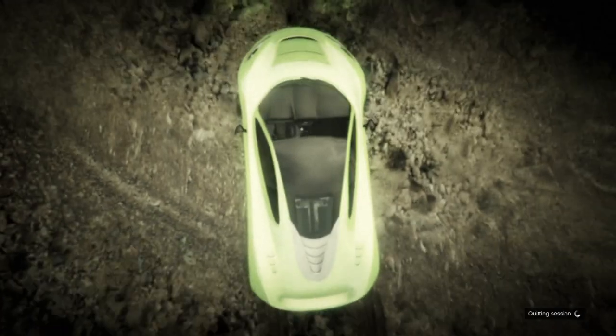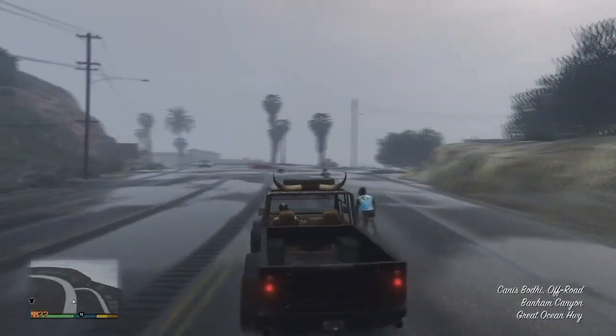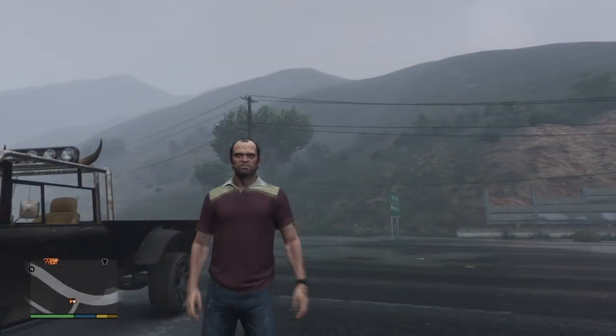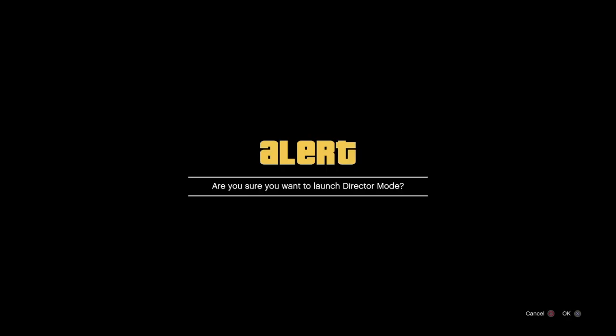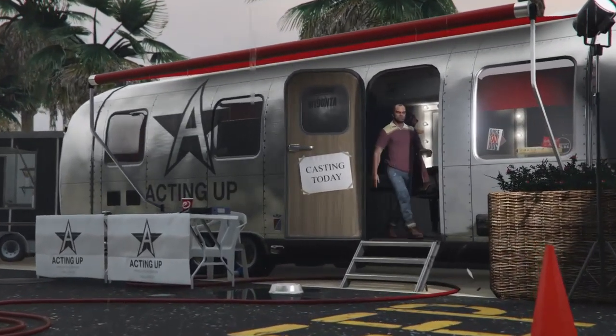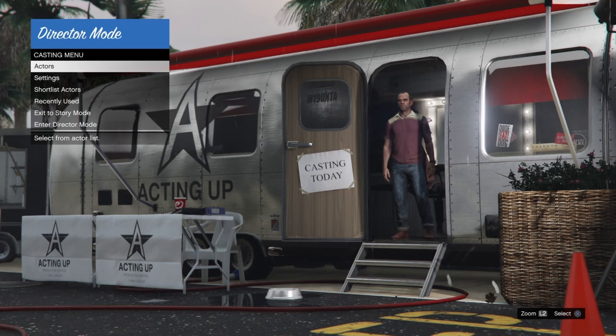Once the time trial is started, switch to any story mode character — this time we chose Trevor. Once in story mode, hop out of the vehicle so you can open up the interaction menu, go down to Director Mode, and launch it.